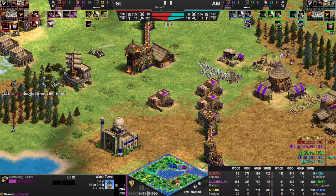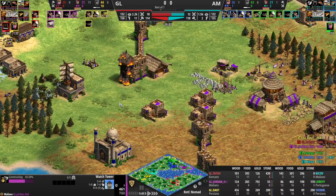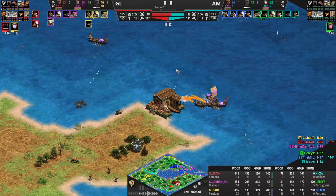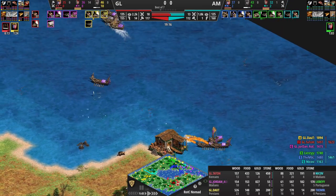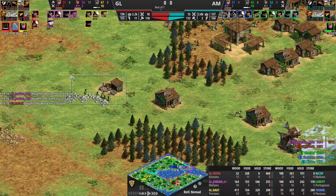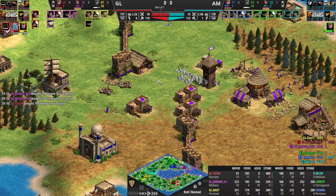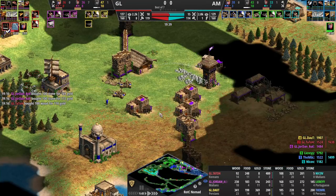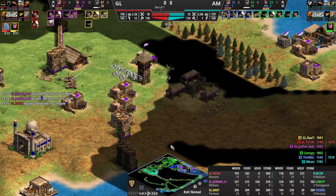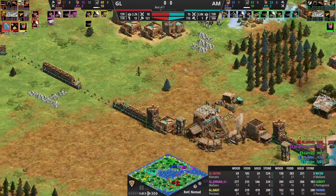Jordan can make another tower because he went on stone early, buying enough time to get the market down and get up to castle age. If Jordan can get water pressure around the back to Leary's base that'd be good, but Leary is on the way up. My next question is — do you want to castle drop Jordan if you are Leary? I think the answer should be no; you want to place a castle against someone else. But he's so far from everyone else. Actually, I think you do because MBL has that gate and Jordan can't run.